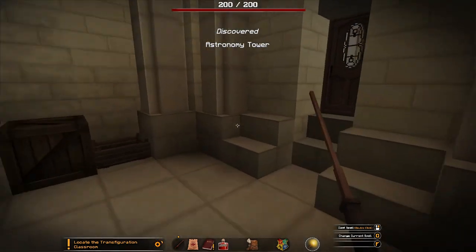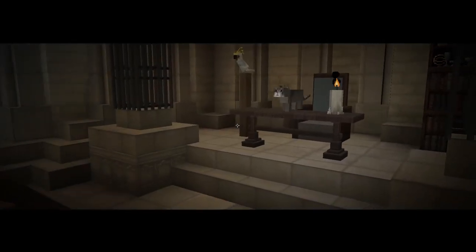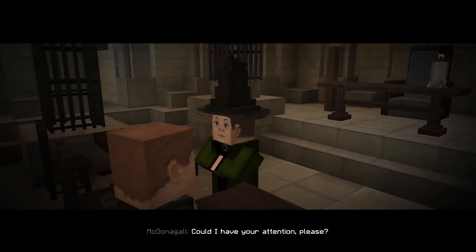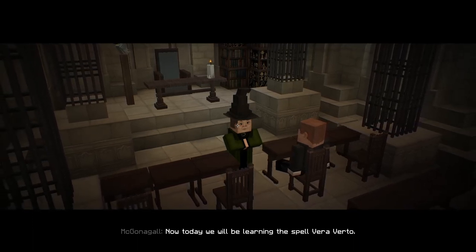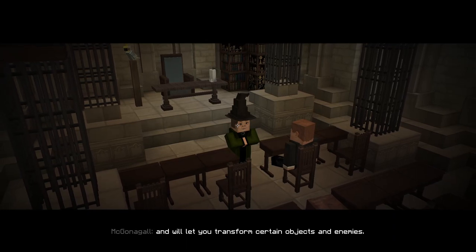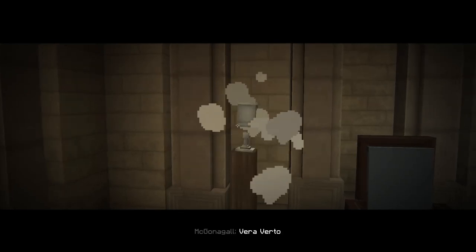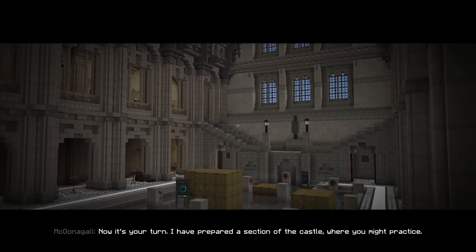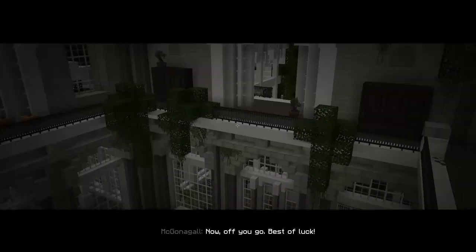Is this Transfiguration? Okay, this is Transfiguration. It's a kitty — we all know it's not a cat. Now today we will be learning the spell Veriverto. This spell will let you change the shape and properties of your surroundings, and will let you transform certain objects and enemies — like so. That's a parrot, a cool parrot. Veriverto, and it's a goblet. Now it's your turn. I have prepared a section of the castle where you may practice. When you see blue particles around an object, you will be able to transform it. Now off you go. Best of luck.